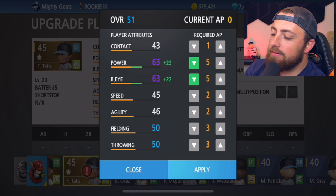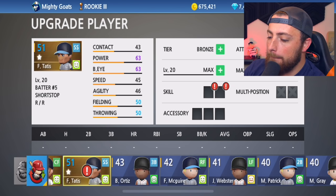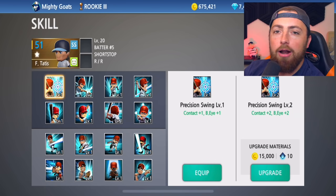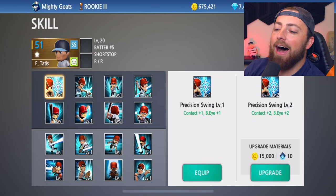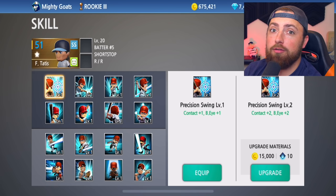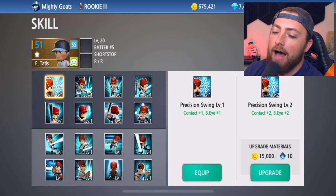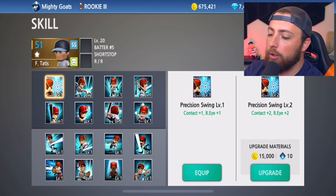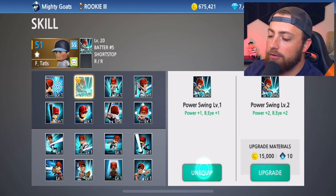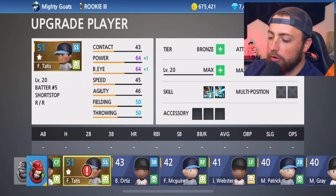So there we go: 63 power, 63 batter's eye. I think we're ready to go. Obviously he could get ranked up way more, but I don't have enough stubs and diamonds to put it all towards Fernando Tatis Jr. I got to build a full team. I'm going to add power, batter's eye, and an arm strength one. Boom, he's looking good.